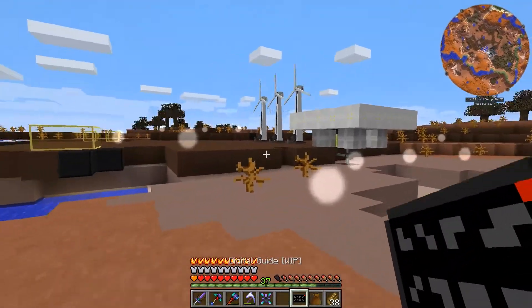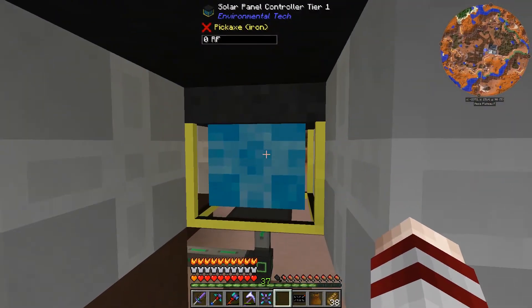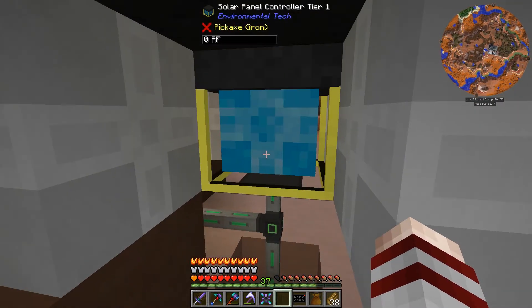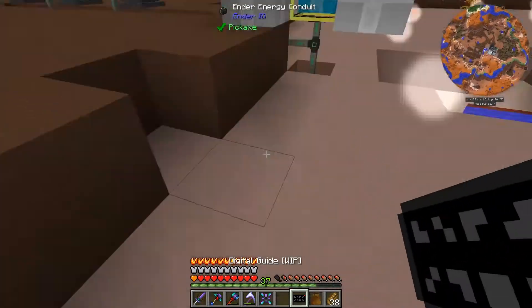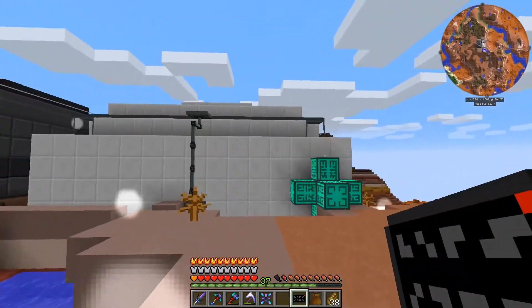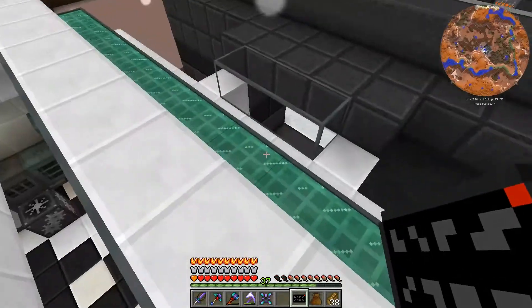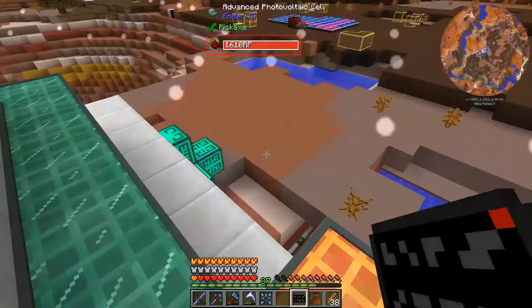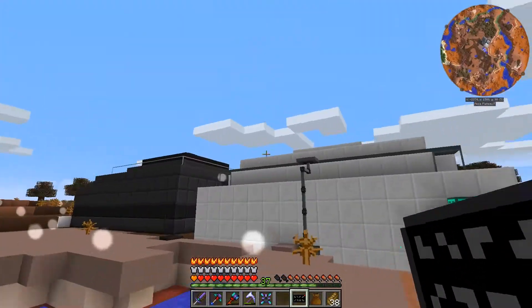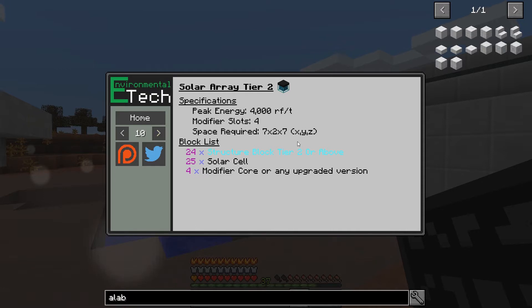That's why I decided to try and build this big solar panel — look at that. It's kind of hard to see the generation, but if we look at the manual solar array, that's the tier 1. It says it can generate up to 720 RF per tick, which is way better than the wind generators and kind of better than our current solar panel system. I also made the current one bigger off-camera and right now it generates about 1,600 RF.